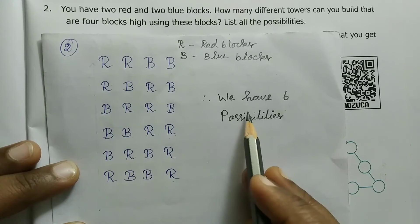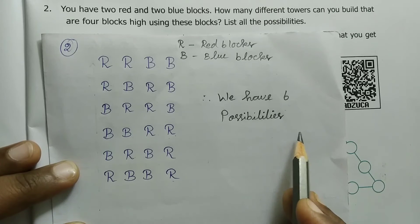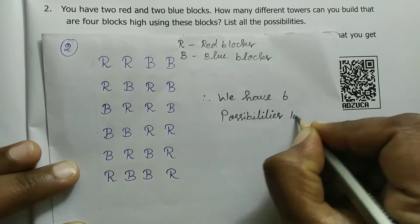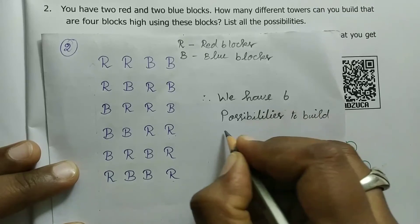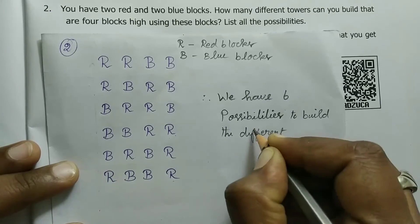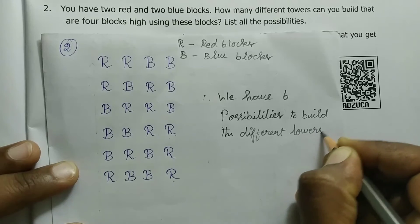So we have six possibilities to build a tower. We have six possibilities to build different towers.